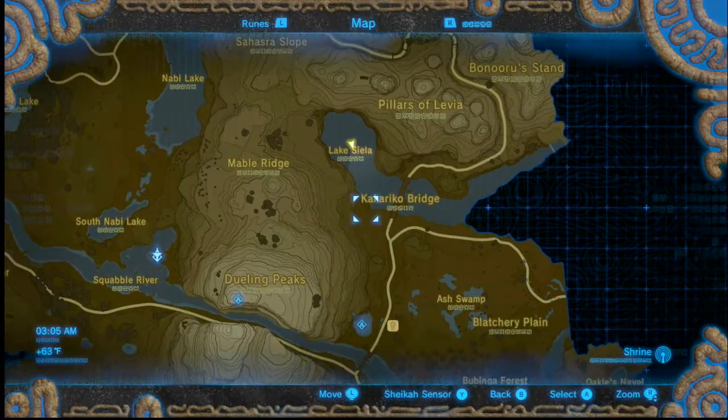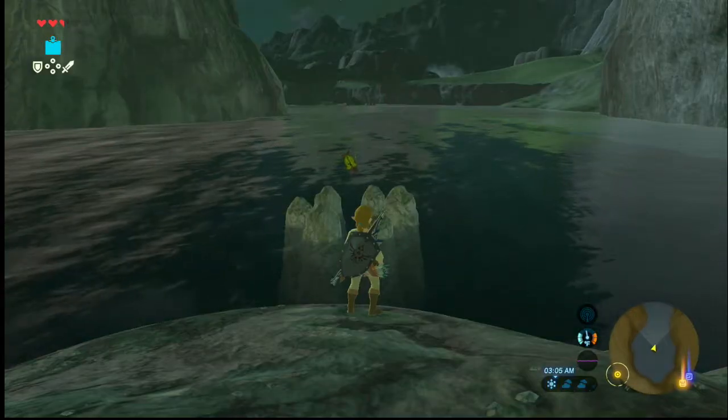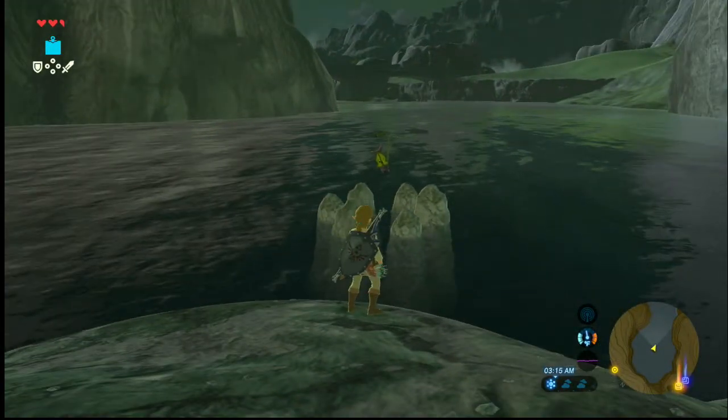If you go up the mountain towards the bridge, you can kind of make your way down. I glided down to the little island that's in the middle of the water. There's a little rock formation. All you have to do is pick up a rock off the ground and throw it in the center, and it will pop up and give you one.